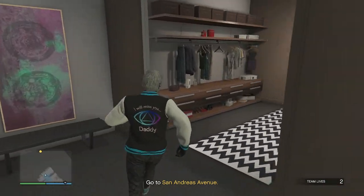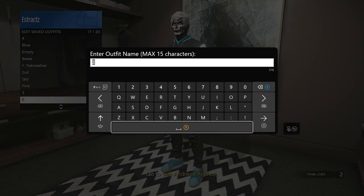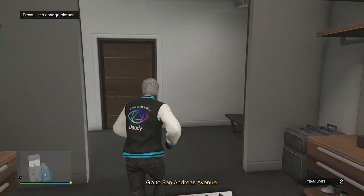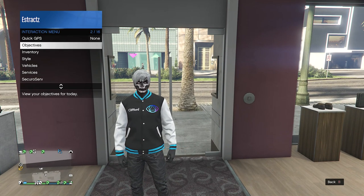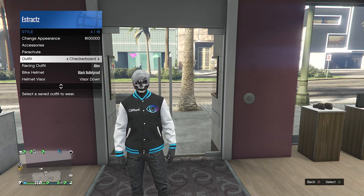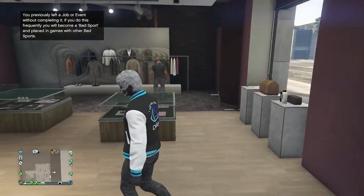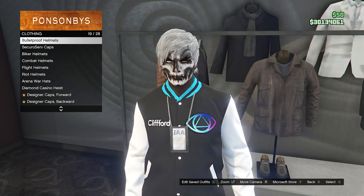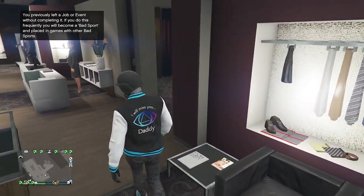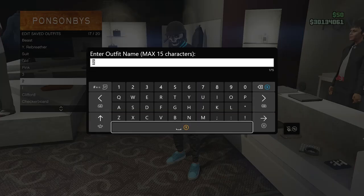Now that you've made it inside your apartment, go over to the changing clothes area, hit edit saved outfits, and save this outfit on whichever slot you want. After you save it, back out of your changing clothes area, pull up your phone, and quit the job from your phone. After you are back in a public session, pull up your interaction menu, go to style, go to your outfits. You'll see that the IAA badge is not on your character. Go to the outfit you saved earlier while inside the job and equip it — now the badge is on your character. When the badge is on your character, go to any clothing store, head over to your hats, go to bulletproof helmets on slot 19, and equip the black bulletproof. Then go up to the front counter, hit edit saved outfits, and save the outfit on whichever slot you want.